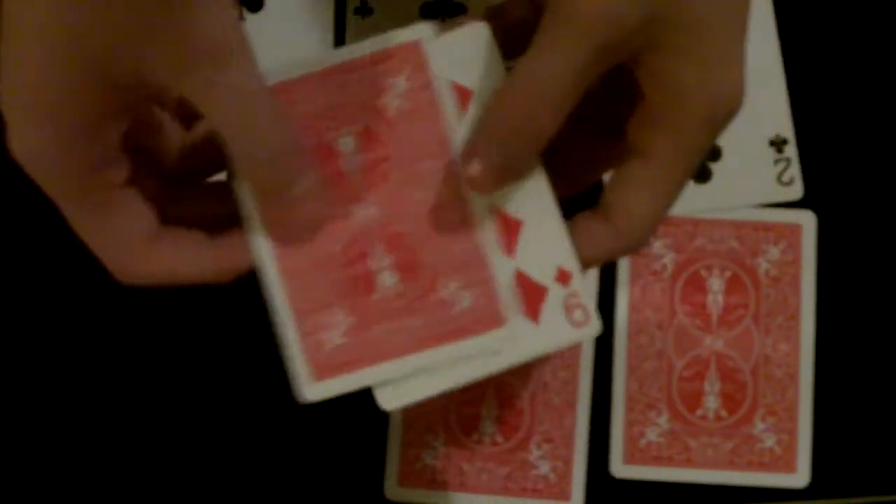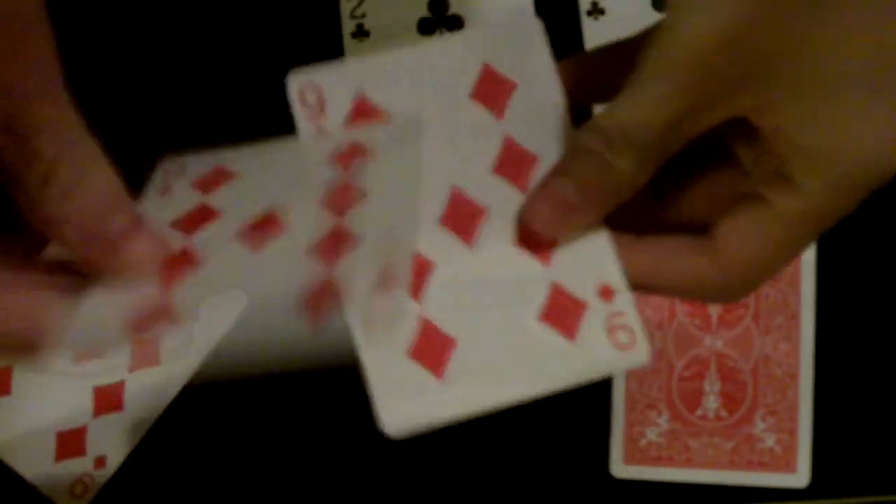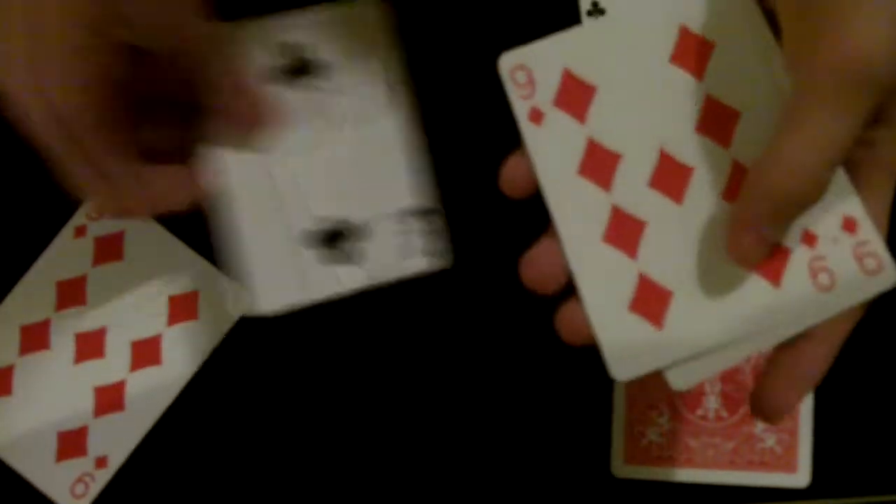So I'm just going to pair the 9 up with a 2. If I give it a spin, it turns into a 9. And if I take a 2, I'm just going to turn it over — it's not my fingers — and it turns into a 9. So if I take another 2, I'm going to pair it up with a 9, put that on there — it's not my fingers — and it turns into a 9.